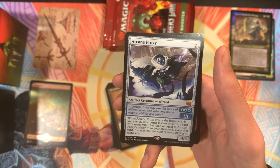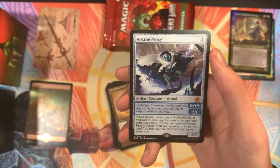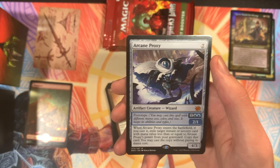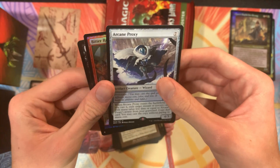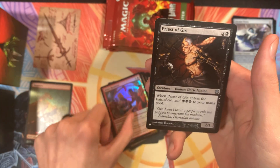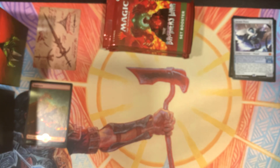And we got an Arcane Proxy. We can cast it for Prototype for one and two blue and make it a 2-1, or we can cast it for seven and make it a 4-3. When Arcane Proxy enters the battlefield, if you cast it, you exile a target instant or sorcery card with mana value less than or equal to Arcane Proxy's power from your graveyard, copy that card, and cast the copy without paying the mana cost. So it's like a worse Snapcaster Mage, almost. Got a Holo Bitter Reunion and a Priest of Gix reprint. Pretty cool. We'll set our reprints over here.